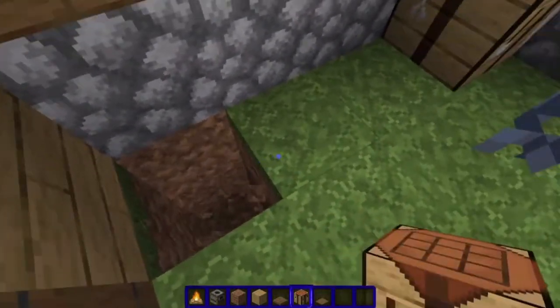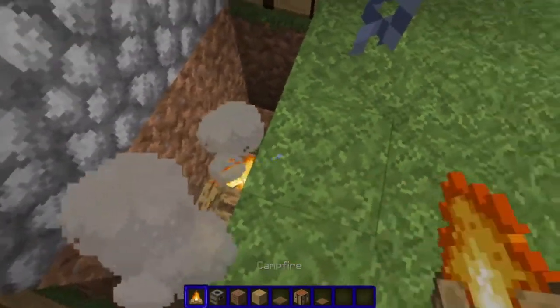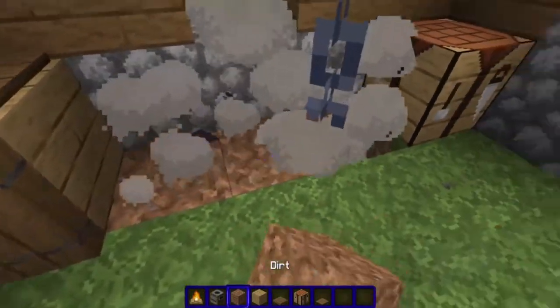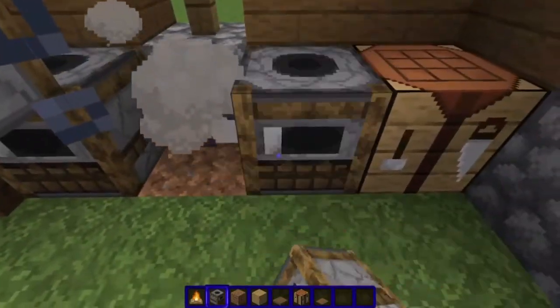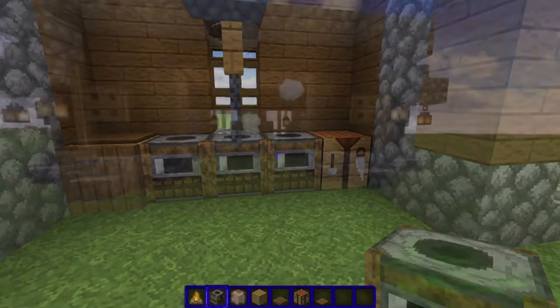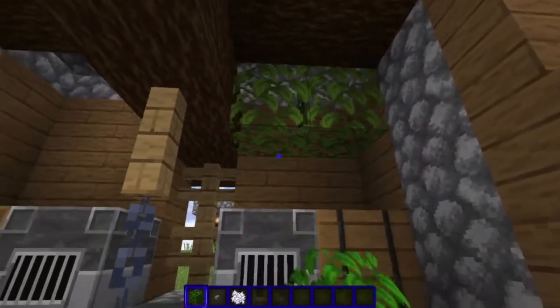Then we dig down two in each one of those three places and place down a campfire. Then we cover up the campfire with any blocks at ground level. Then we can add smokers on top of those, so it looks like smoke's coming out of the smokers. Then we take leaves and place them randomly inside how you'd like.